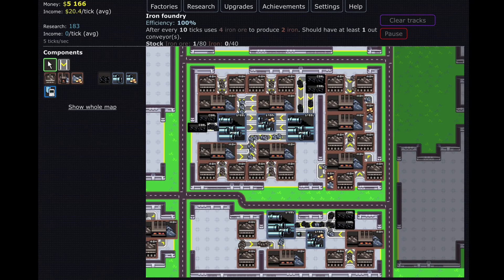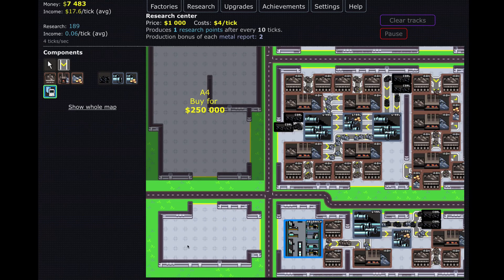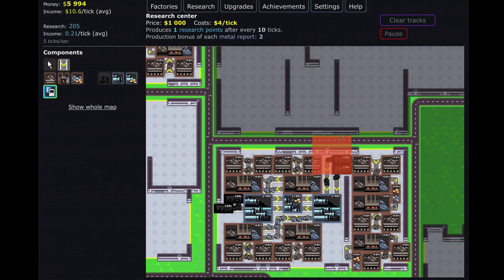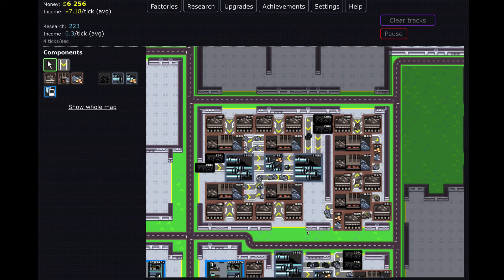These should all be at 100%, and now we are making 20 dollars per tick on average. Now we can invest in a few research centers — put one there. I'm tempted to fit two, and yes that's definitely worth it. Now we're making a ton of research as well as a ton of money, which is very good. Maybe we'll have enough research for the metals lab in the next episode. Thank you so much for watching this episode of Factory Idol — see you guys in the next episode!